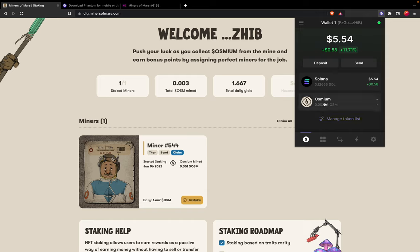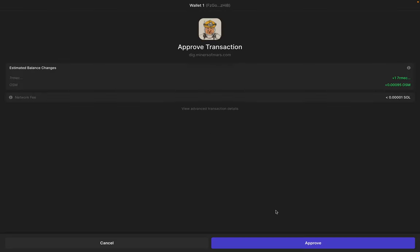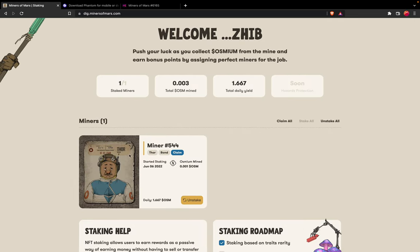Our miner is still mining osmium for us. If you want to unstake, you can click Unstake — it will again trigger a small transaction, and whatever osmium you have mined at that point will be withdrawn for you and the miner will be returned to your wallet. My Ethereum Miner had mined 0.00108 osmium at the time of unstaking.